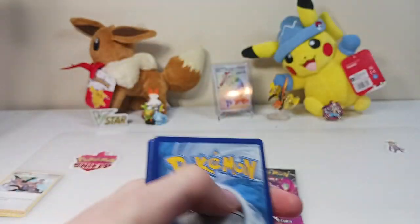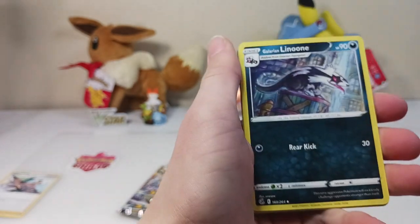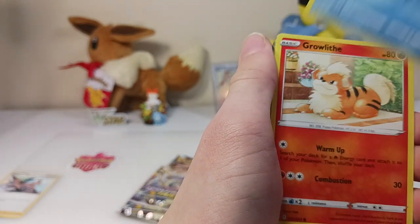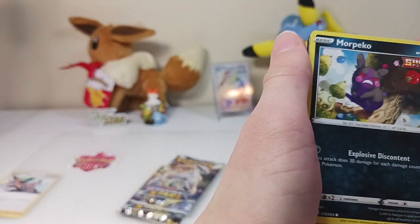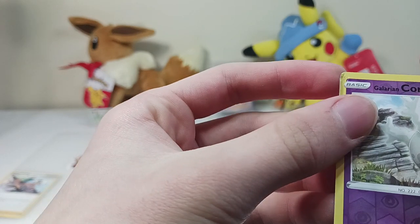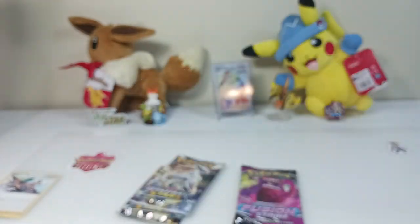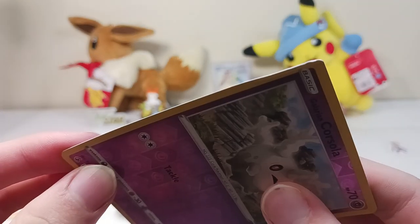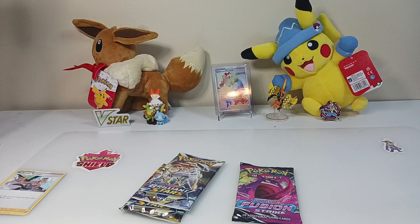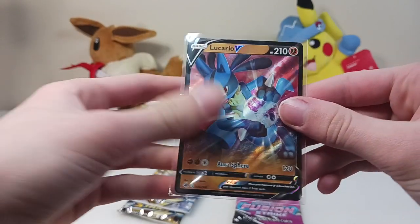This one looks good. Here's the code. Water type energy. Farewell Bell. Galarian Linoon. Stantler. Ndidi. Galarian Darumaka. Skralith. Phalanx. Morpiko. Galarian Corsola. And Lucario. That's interesting — this card was bent in there. Hopefully the Lucario wasn't. It looks good. So in this pack we've gotten three Lucarios, four including the promo. That's kind of cool.